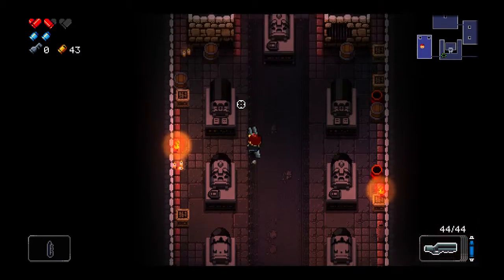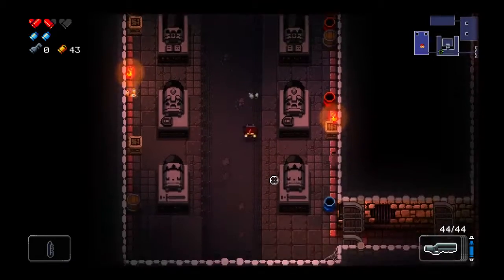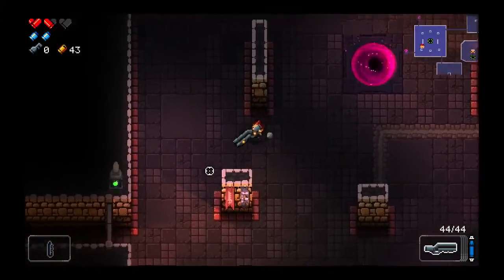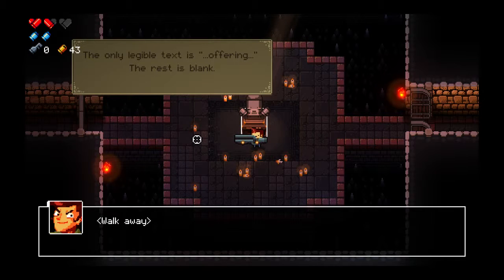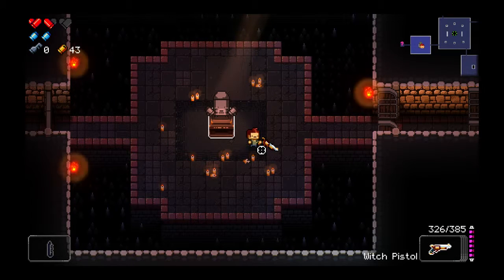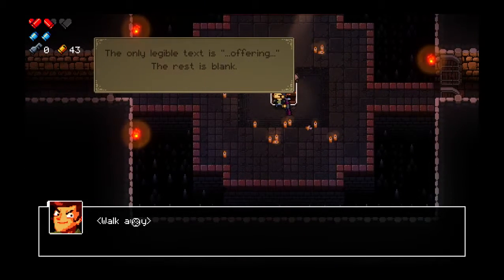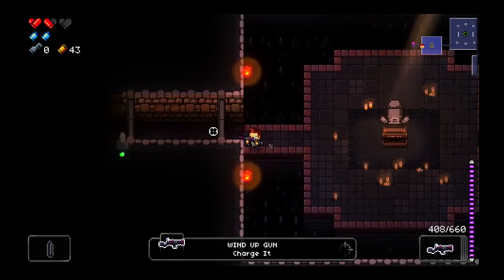This is a creepy bullet sarcophagus room. The altar is empty, do nothing. Not entirely sure what we do there. The only legible text is 'offering' - the rest is blank. Maybe I can drop a gun? Let's try dropping this. Didn't seem to do anything.